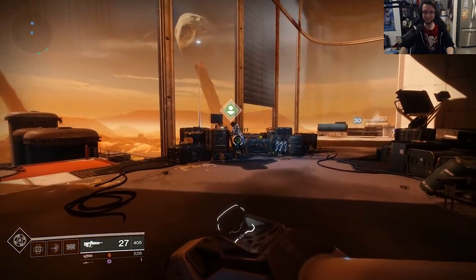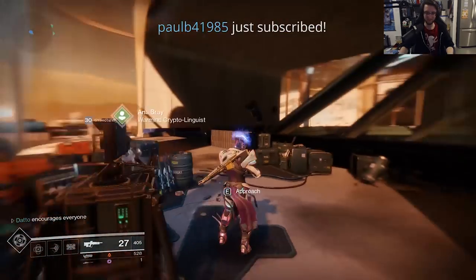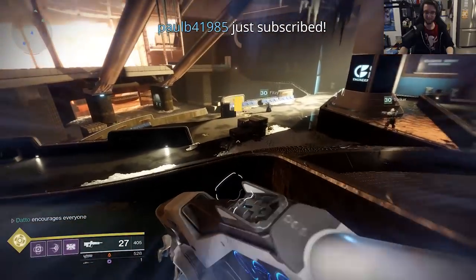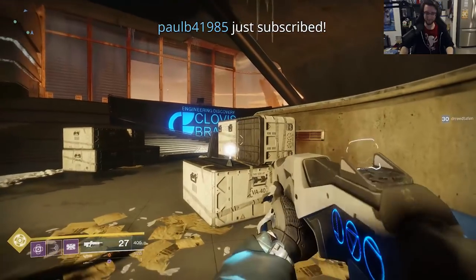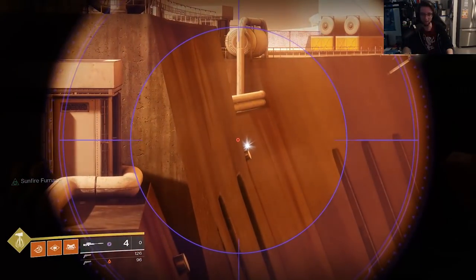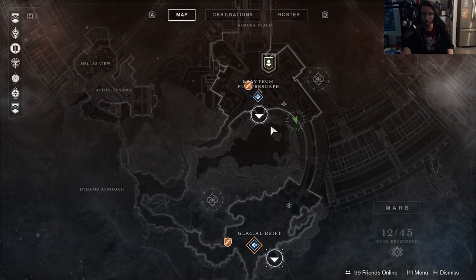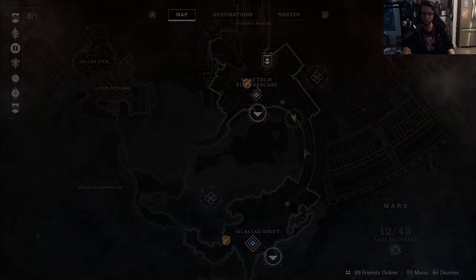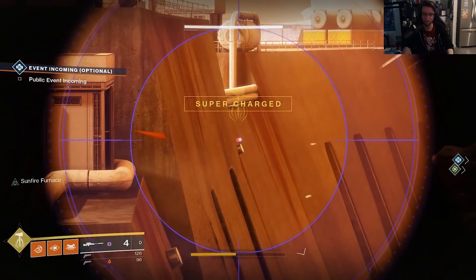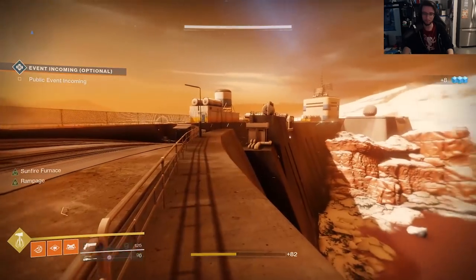Head inside the building and go to Anna Bray. When you're looking at Anna Bray, turn around and on a box right in the middle is number 21. Then you can head back outside. Number 22 is on the dam itself. If you're looking at the map from your director screen, head towards the top left side of the banana path and look back towards Glacial Drift. On the dam is number 22.